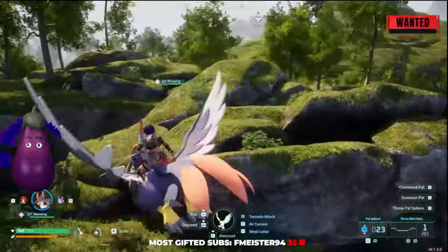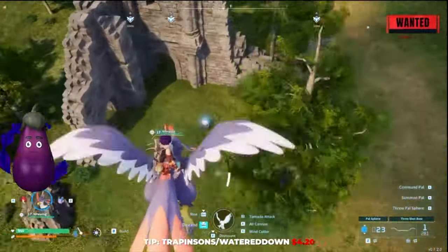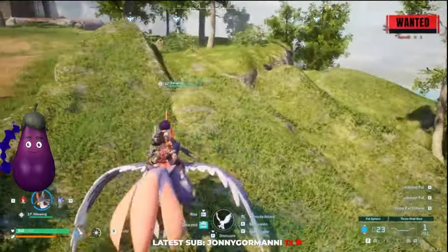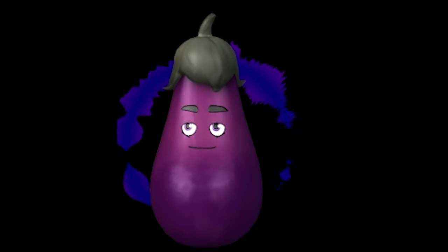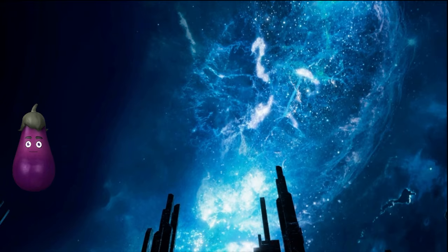This is where the Nightwing comes in. You're going to want to get on and fly away. You want the Nightwing because once those officers find you, they're actually pretty tough to kill depending on your progress, so it just makes things a lot easier so you don't die in the middle of this.